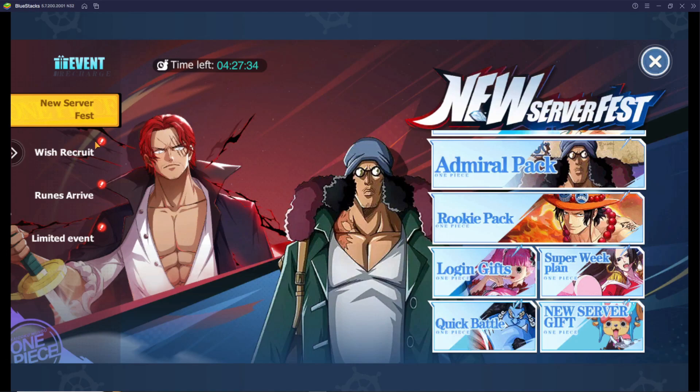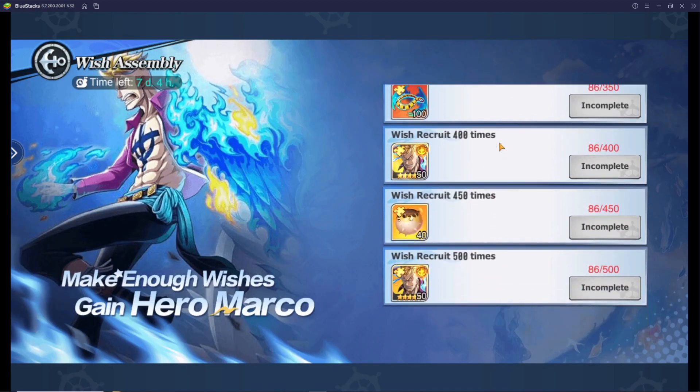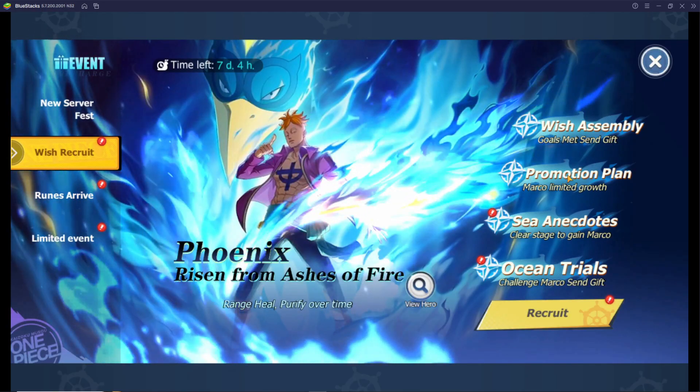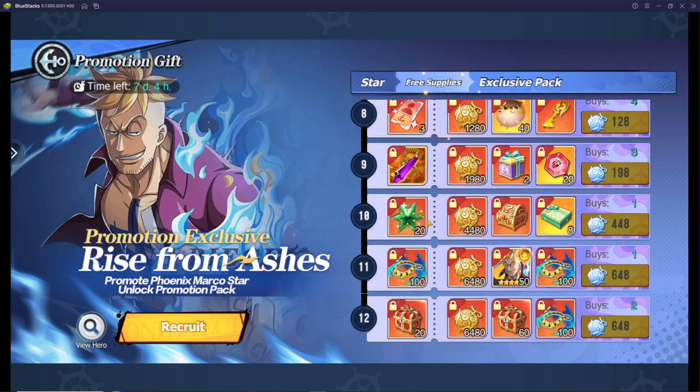The main event for the second week is the Marco wish recruit event. Marco is the best yearly character in the game right now. The wish assembly gives you rewards every time you reach certain draw milestones. I highly recommend doing 100 draws and picking up one copy of Marco from the recruit. You should be able to get Marco to eight stars if you've saved enough Emperor food.